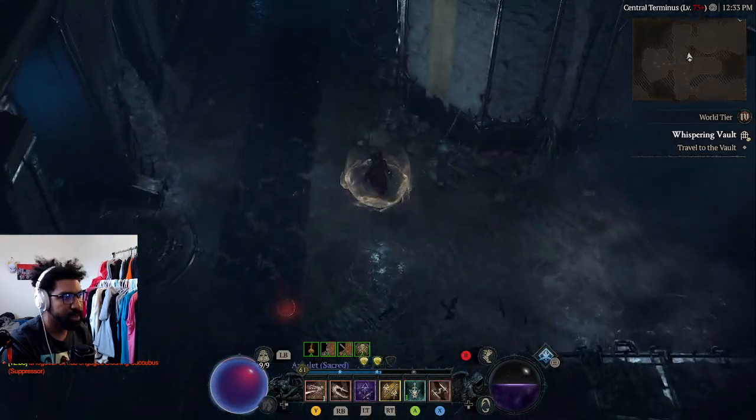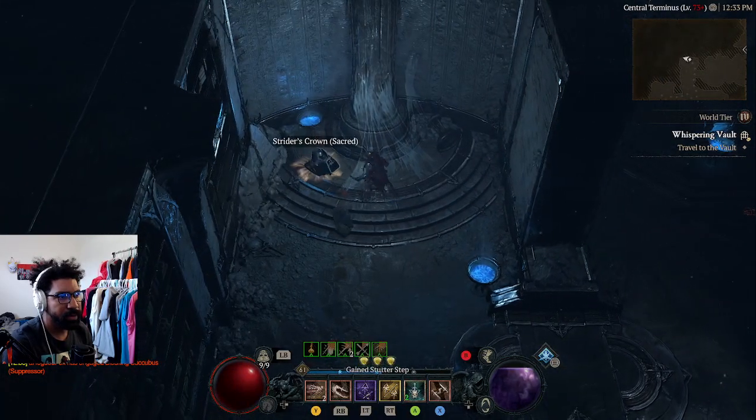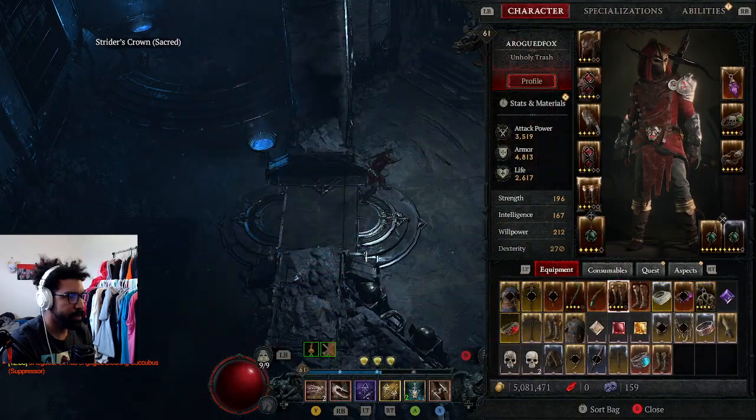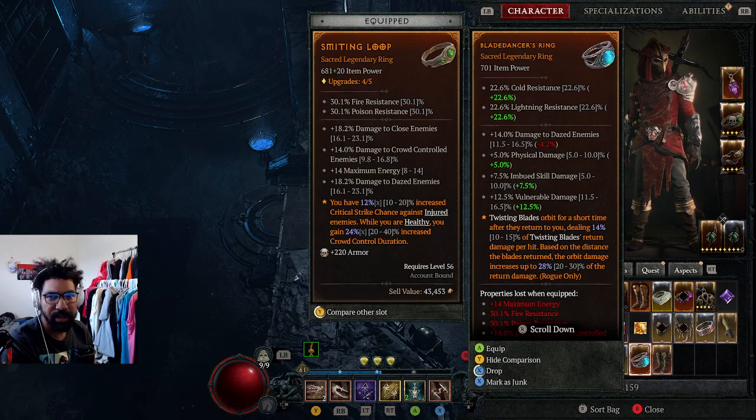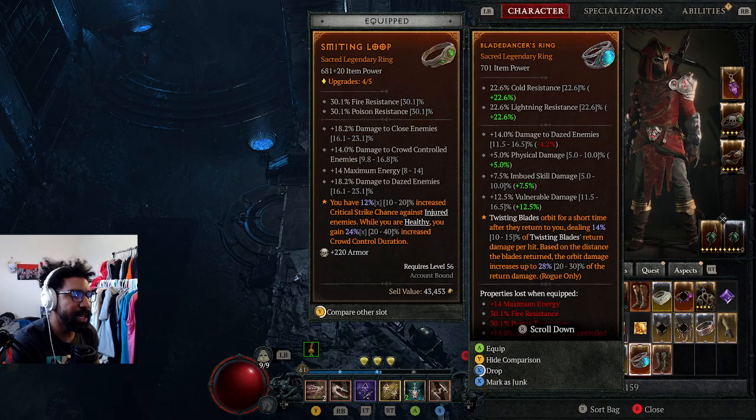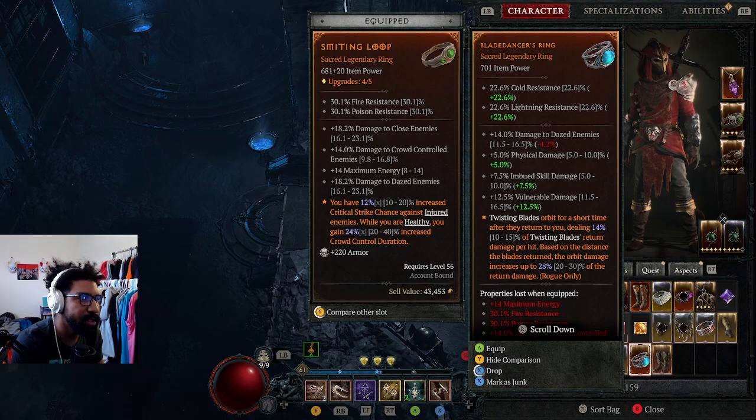Sacred boots! Nice - these have Twisting Blades on it too, 14%, these are actually really solid. Damage to Dazed, Physical Damage, Imbued Skill Damage, and Vulnerable Damage - it's technically fine, even though we prefer resource. I think that's what we have - maximum energy. That's our resource-related stat. This one is more geared towards actual damage.